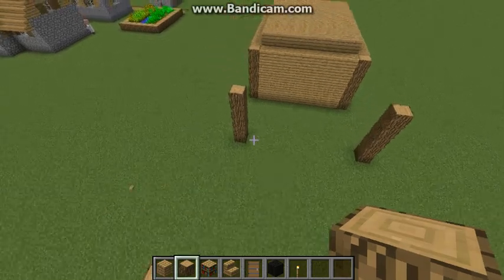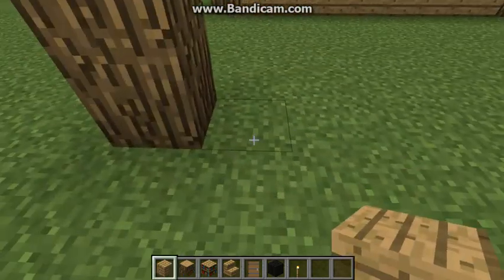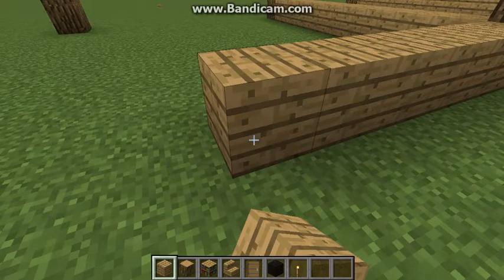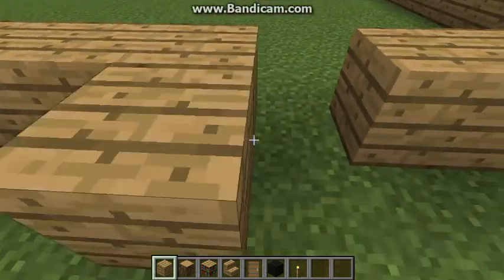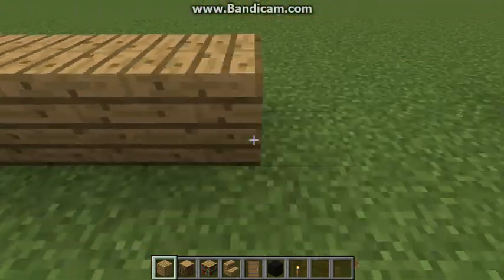Alright, now that you've got your square, it's time to build the rest of the walls. Place your oak wood planks in between all of the oak wood, going five blocks high, the same as the oak wood.